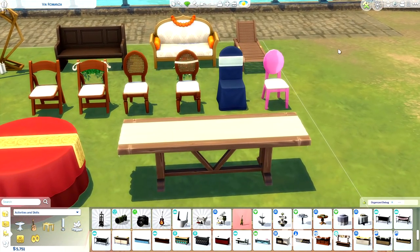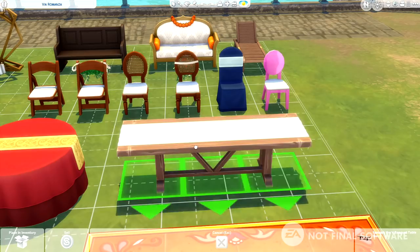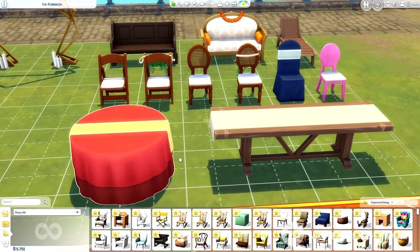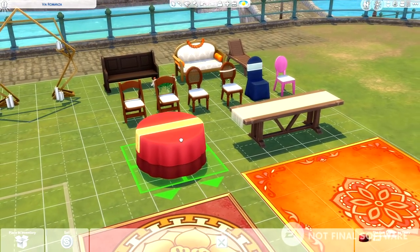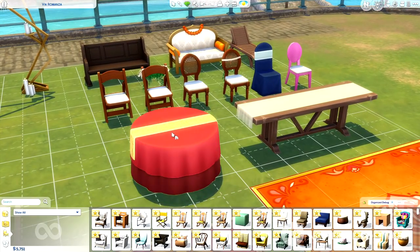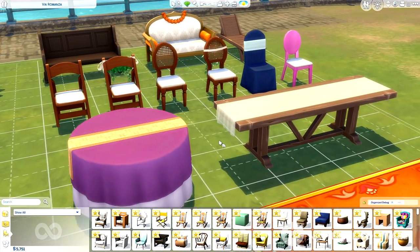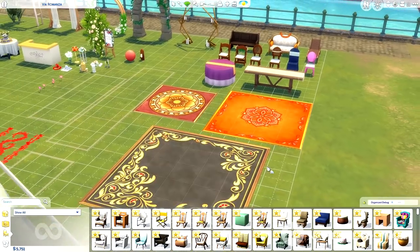You're going to need a place to seat all of your guests when eating delicious food and wedding cake. So we have a banquet table and then also the fun table, which has a nice tablecloth and you can filter through all the different swatches to get the look you're going for. Everything kind of matches perfectly, so you can create quite a grand wedding.